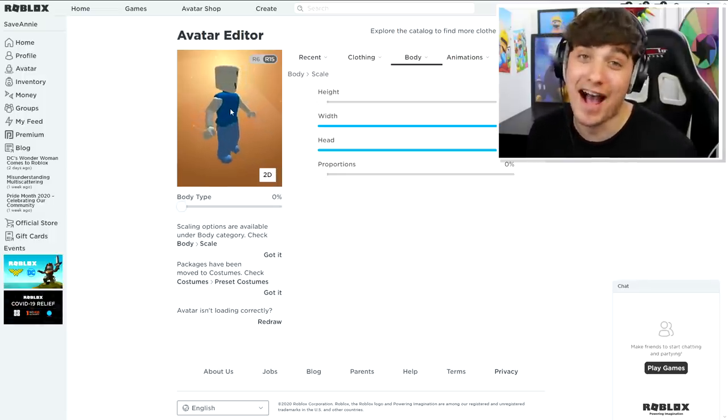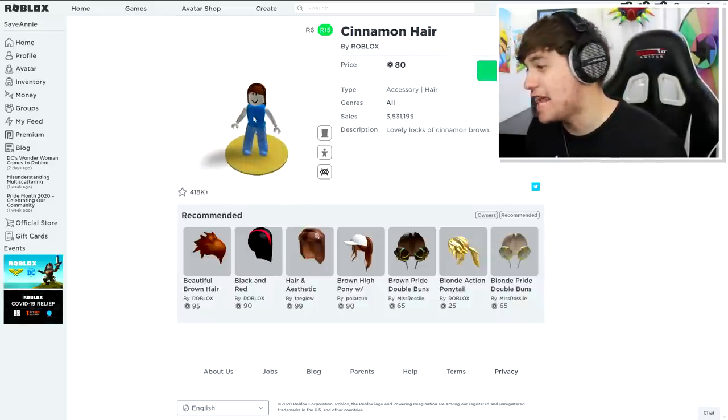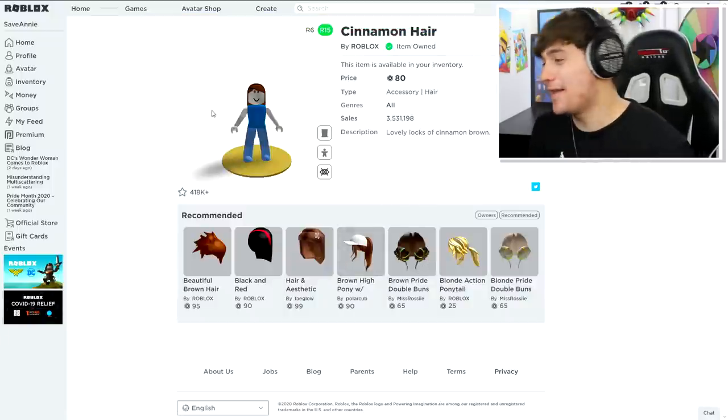The next thing we need to do is get ourselves some hair. I found the perfect hair to use for our Save Annie account — it's called the Cinnamon Hair, so let's buy that right now.